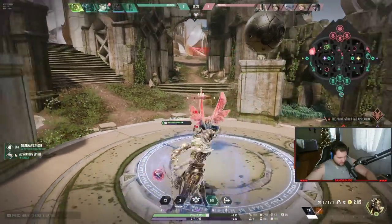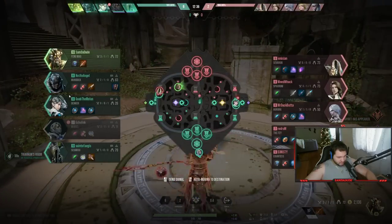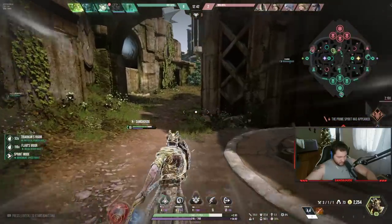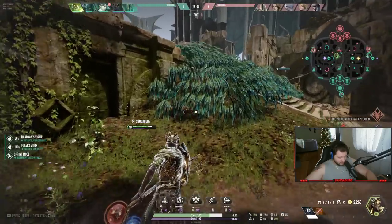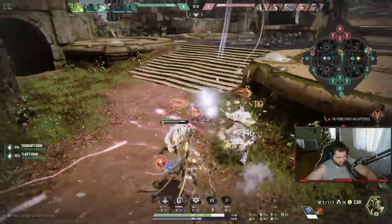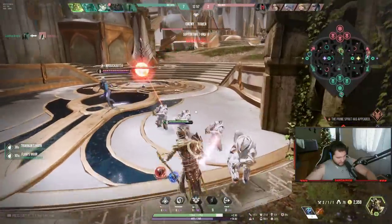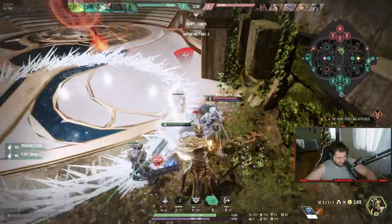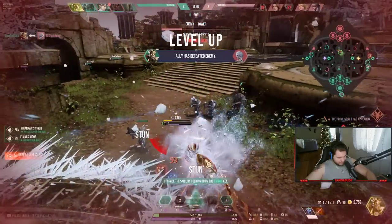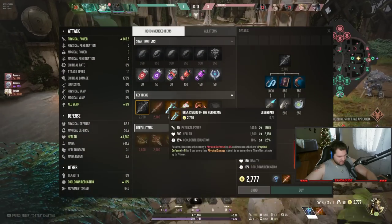I probably cannot take their blue because I assume their jungler, Countess, is going to try to kill me. Countess is basically like a magical Loki. There's also a physical Loki-type character called Kalari — she has a stealth ability like Loki but doesn't do the same kind of damage. I died because I was stunned — good play, good play.